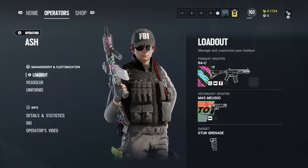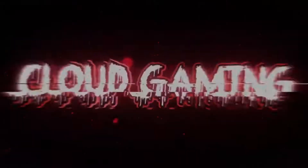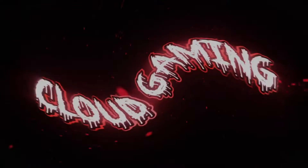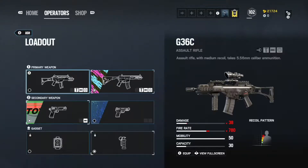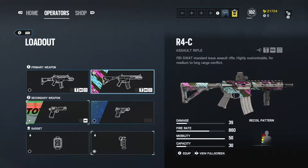It's Cloud Silence here, and today we will be going over Ash and what weapons to use and not to use. For Ash, I personally use the R4C, which has 39 damage, 860 fire rate, and a capacity of 30.